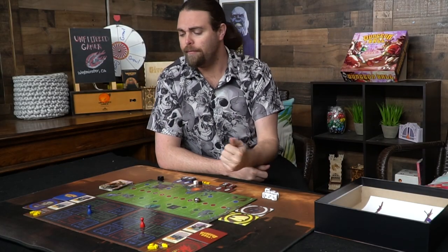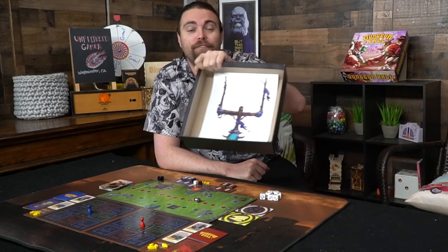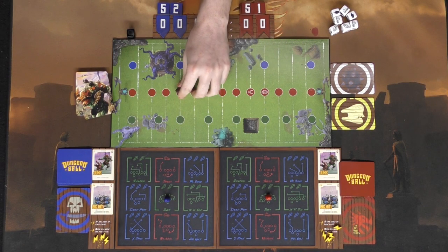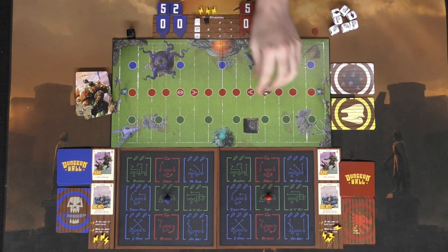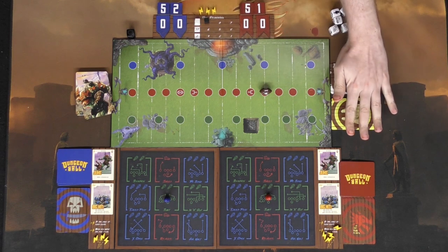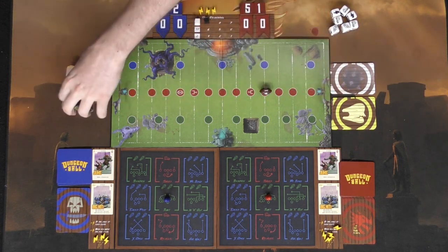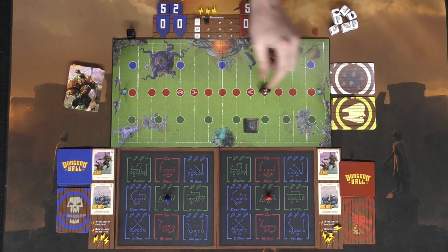I'll show you what it looks like and how it plays, then we'll discuss whether you should pick it up. Here we have Dungeon Ball all set up for two players. Everything it comes with includes the box, some dice, a little field goal marker we put inside the box for when you want to make field goals, and the board which starts on one side depending on who's on offense. There are four different teams available.